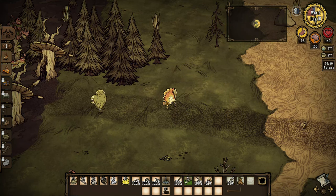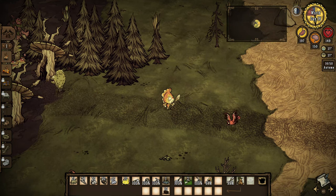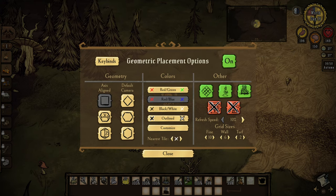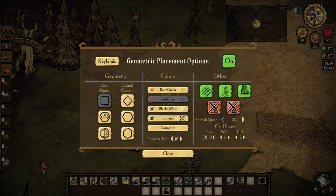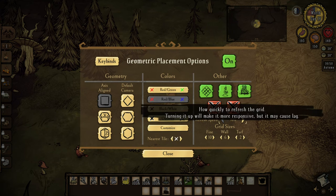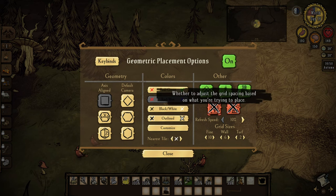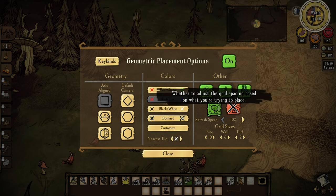For Geometric Placement, if you hit B while in-game, you can actually decide the colors that you're going to see. I had it turned off because I was using a controller. I've been told by many people to set these at multiple different settings — this one seems to be the one I like the most, but please experiment. I have it set to fine 10, wall 6, turf 2. My refresh speed is 10%. Snapping to grid while tilling a farm you can turn on or off.